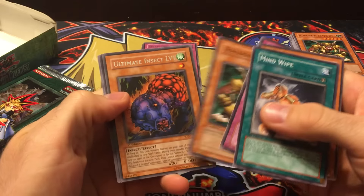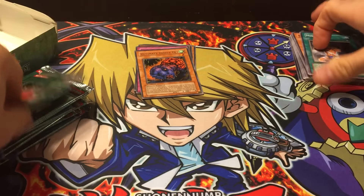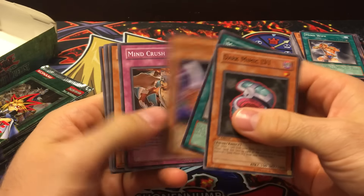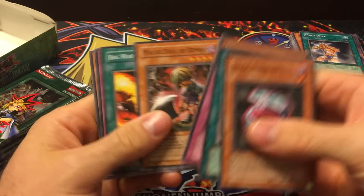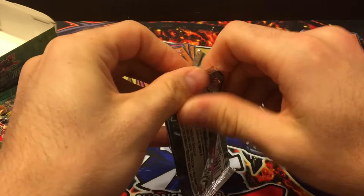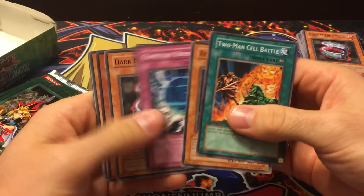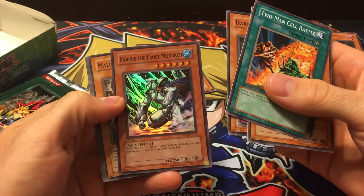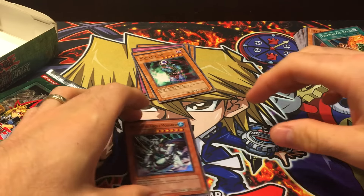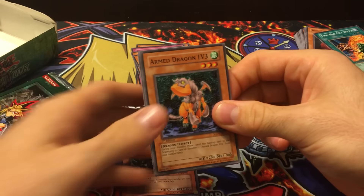We got Ultimate Insect Level 1 — that would be a cool ultimate rare. Any ultimates would be pretty cool; they look really good. We got Mine on Air so no foils yet. I really hope this isn't one of those boxes with no foils — that does happen. There we go, we got a Mobius the Frost Monarch and that is a super rare. I've mostly seen it in the GX era where a whole box will be all rares, no foils at all.